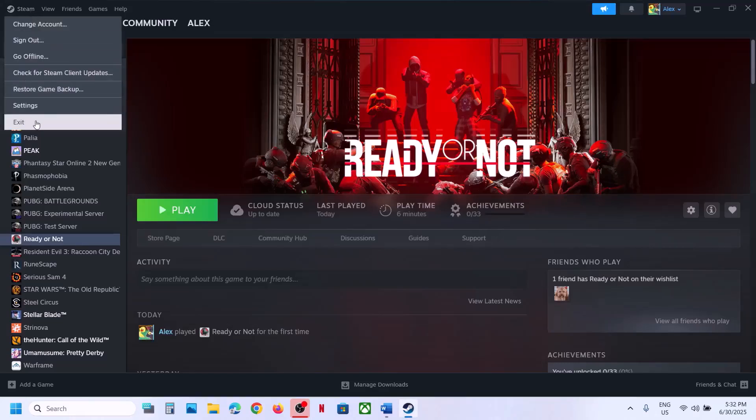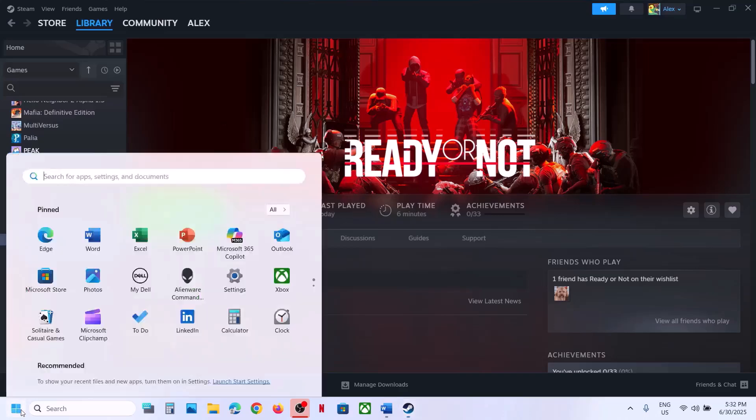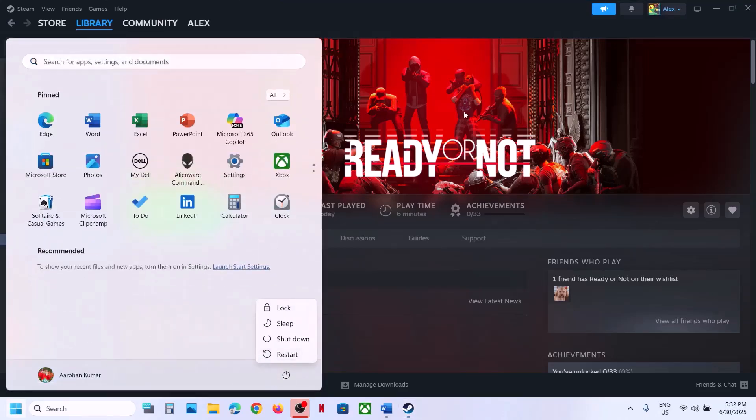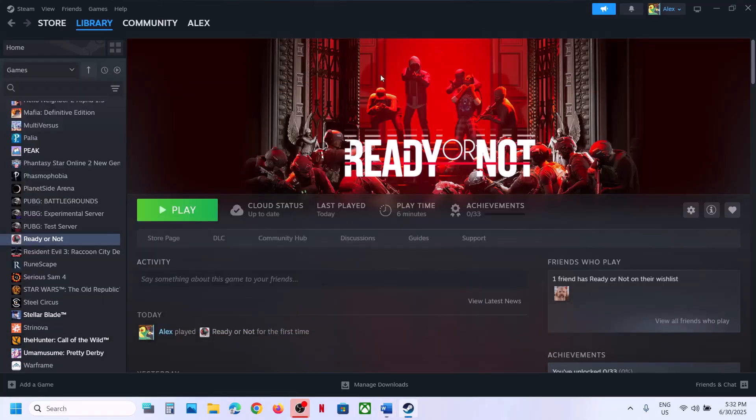The first step is to restart Steam. Go to Steam, click on Exit, and then relaunch Steam, and then launch the game. If that does not work, restart your computer once, and after the system restart, launch the game.